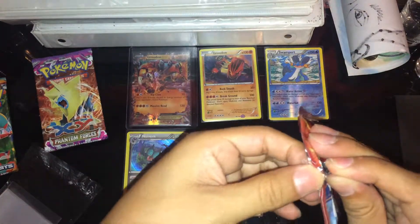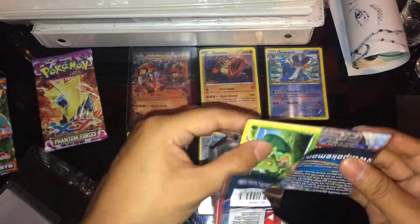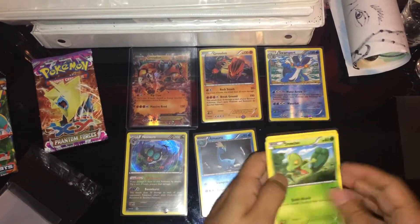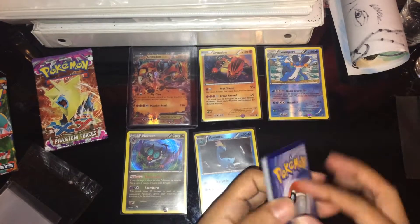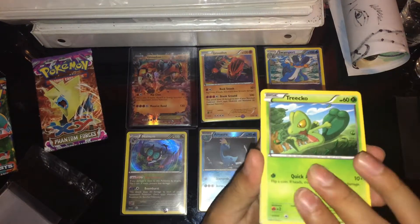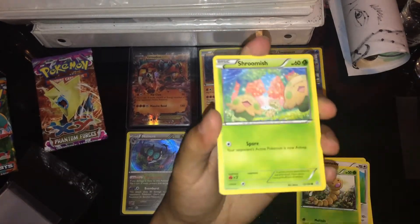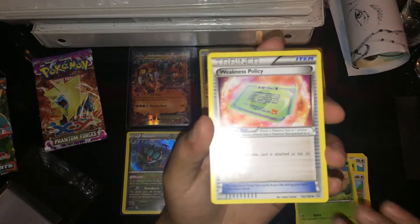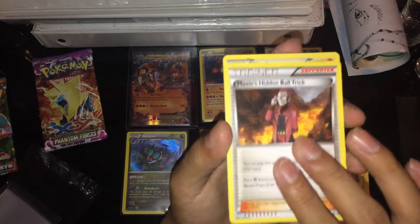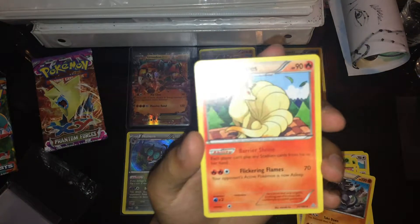I was doing so good — I ripped it, into the trash it goes. I seriously collect my packs. Treecko for my collection, Bunnelby, Weedle, Zigzagoon, Shroomish, Weakness Policy, Maxie's Hidden Ball Trick, Rhydon, a reverse, Silent Lab, and Ninetales.